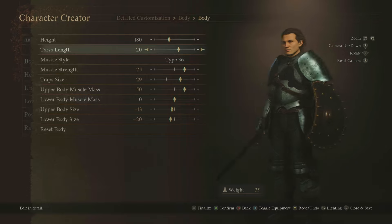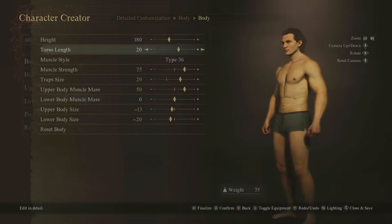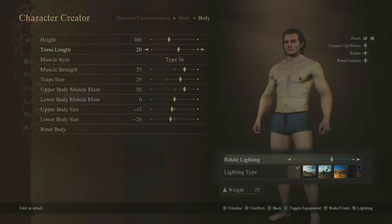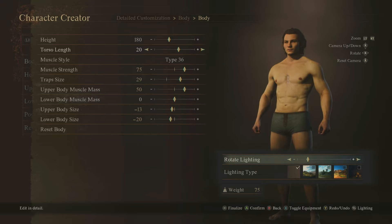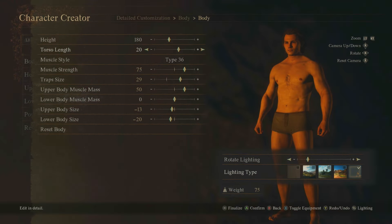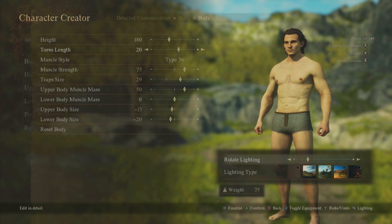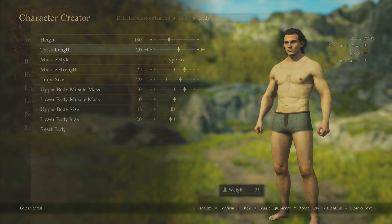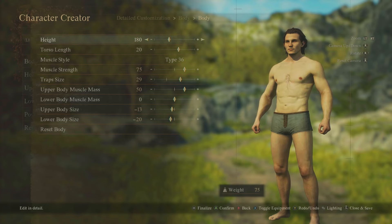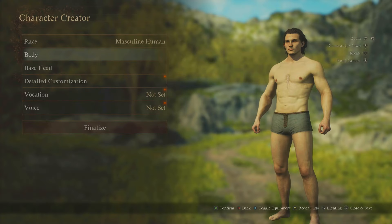You can toggle equipment on and off so you can see what your body looks like with equipment on, so you don't look completely ridiculous. You can also change the lighting — I like that you've got this feature in the game. The different lighting backdrops also give you a spoiler as to what the worlds are going to look like, which is a nice touch.